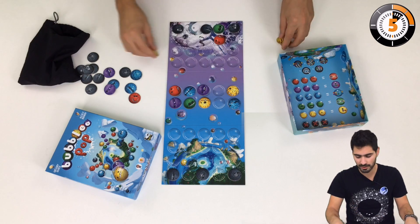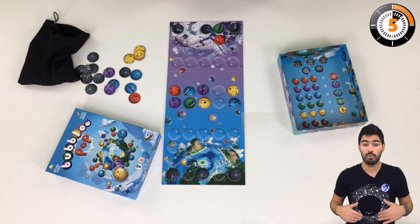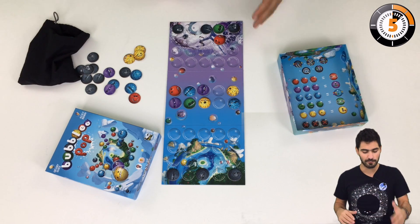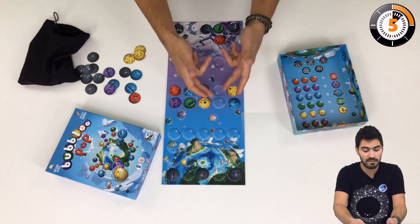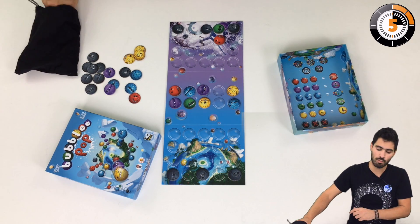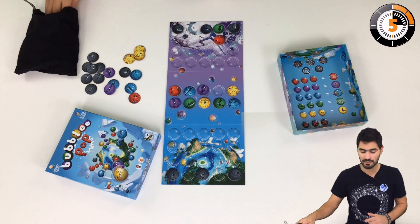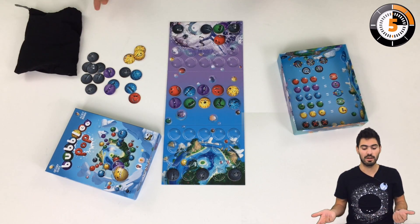The game plays very simply but has some strategy involved, and we interact with the other player in a deep way. First, we look at the sky, and if we have empty bubbles we have to fill them with bubblies. We draw from the bag — take one bubbly, it's a green bubbly, and place it. Then a second bubbly, it's a red bubbly, and we place it as well.